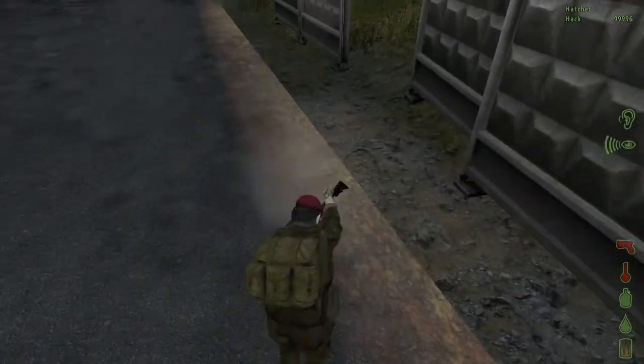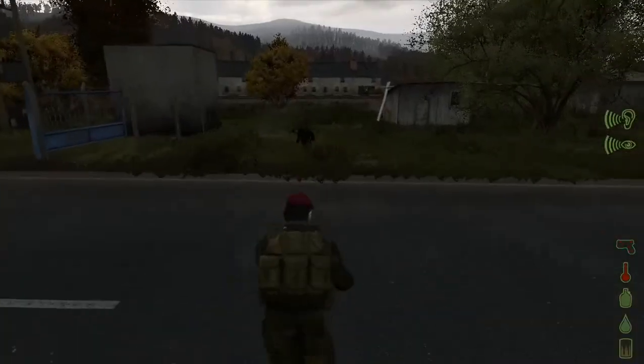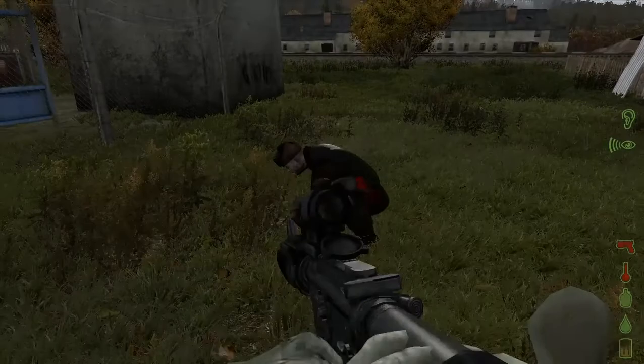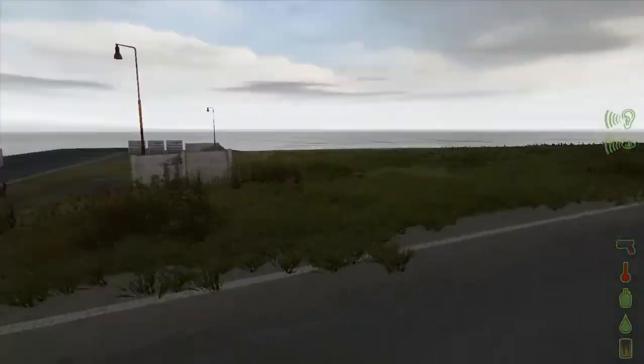When you click, you'll swing your gun just like a hatchet and you'll see it has the same effect when you hit the ground. I'm gonna show you that it works on zombies — so here we go, we got a nice zombie right here and we are going to hit him.